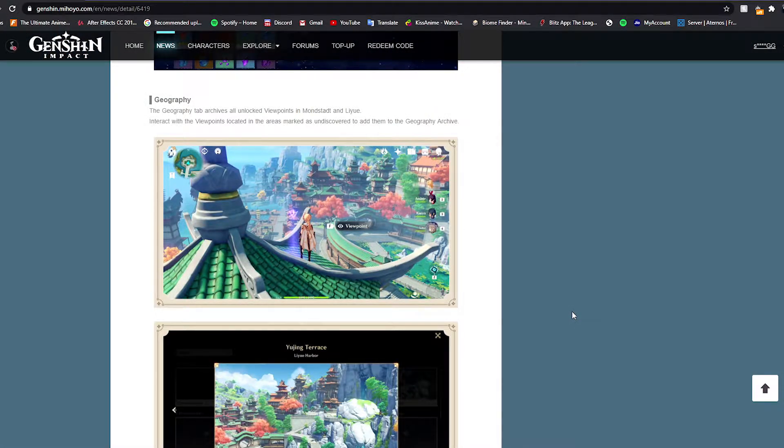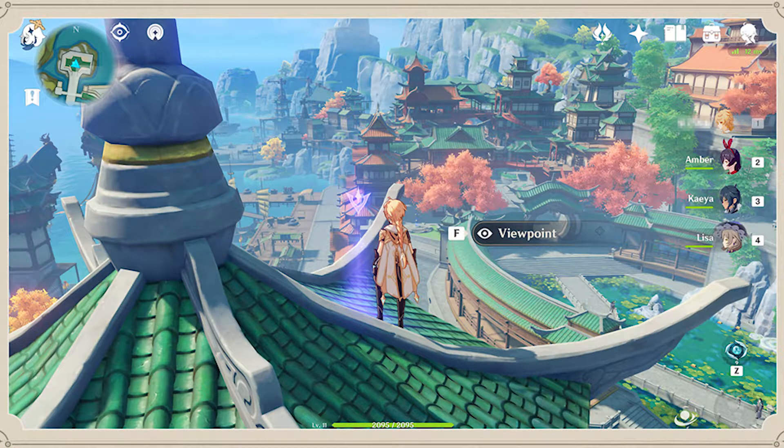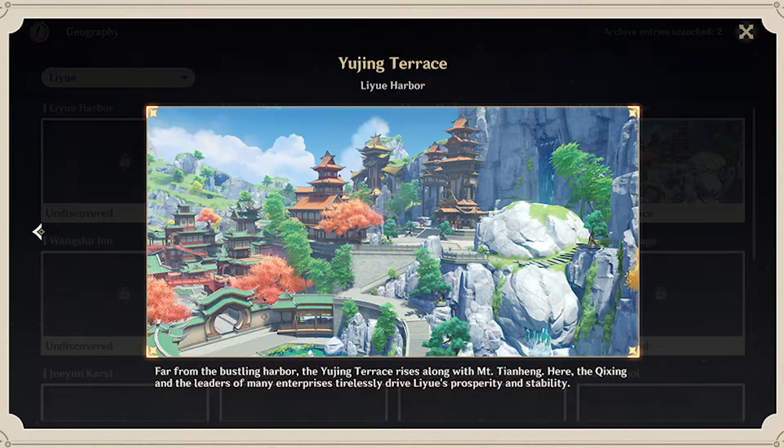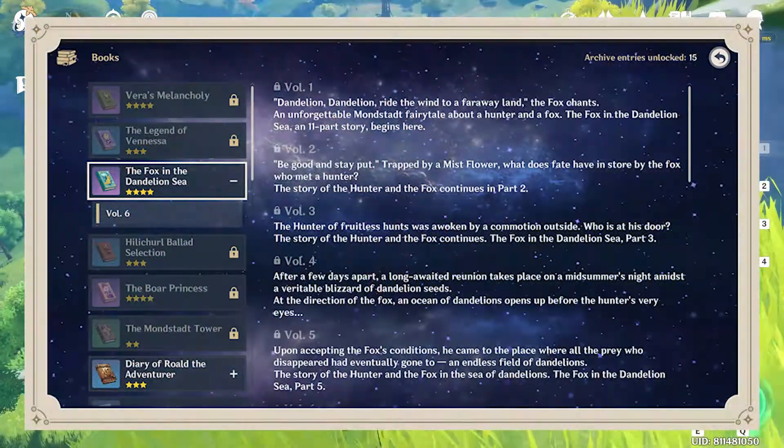The Geography section is similar to what you'd find in games like Assassin's Creed — when you reach a waypoint, the surrounding area is highlighted in a purple glow. If you press the viewpoint button, you get a screen showing you information and an image about that area. It's a nice touch for world-building and lore.